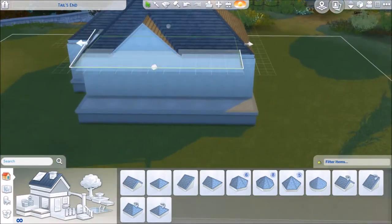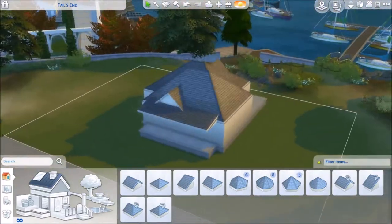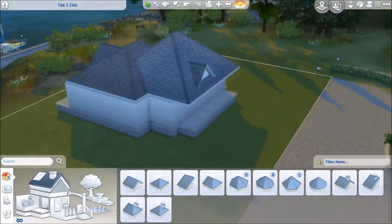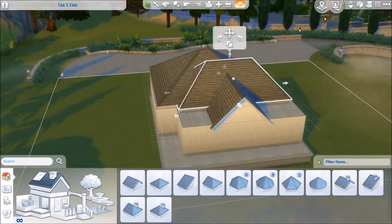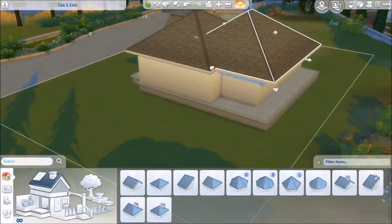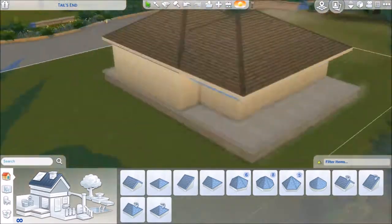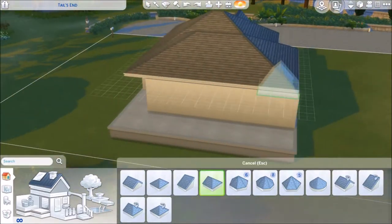I couldn't get the nautical feel entirely because there's not much decoration to go with, and matching the furniture together was infuriating. I could do it very easily in The Sims 3 because I had the Create-a-Style tool, but of course there's nothing like that in The Sims 4 yet. I'm still messing around with the roofs — this is probably half an hour into the recording.